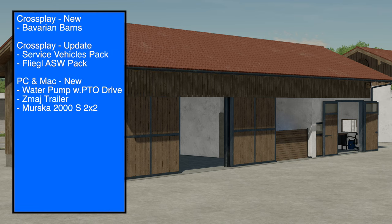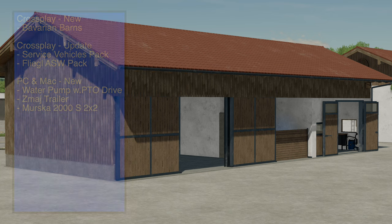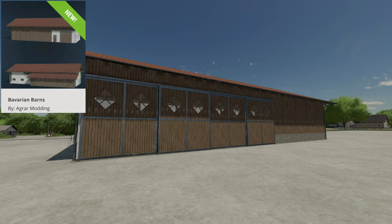Hey, what's up guys? We got some new and updated mods to take a look at today for Farming Simulator 22. It's not a big day — only six mods were released on the end-game mod hub. All platforms got one new and two updates, and PC and Mac players got three new. If you like staying updated with all the latest mods and news in Farming Simulator, even if we only have a couple, make sure you guys are subscribed.